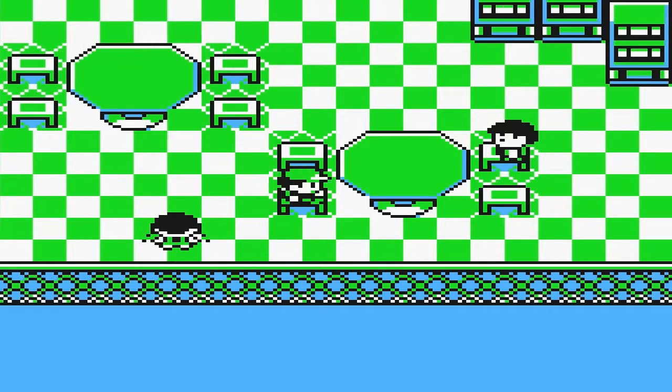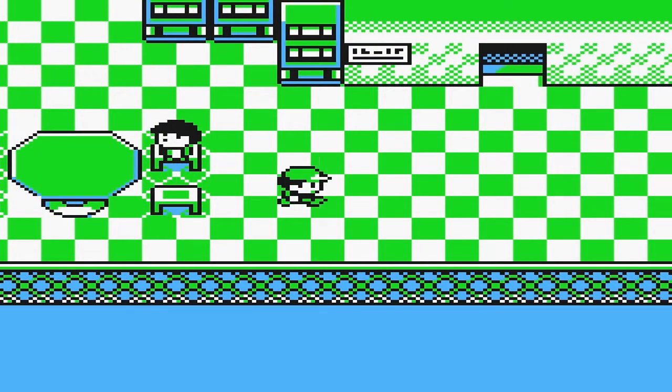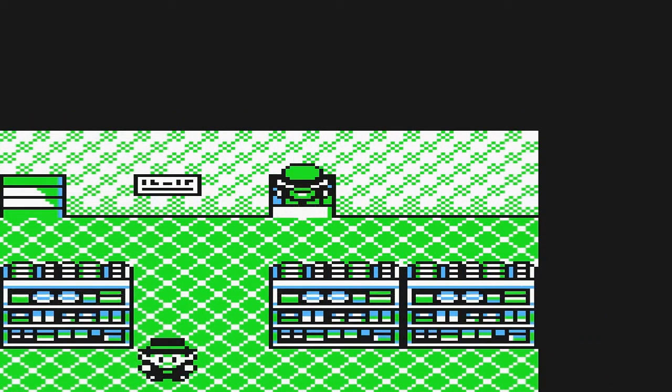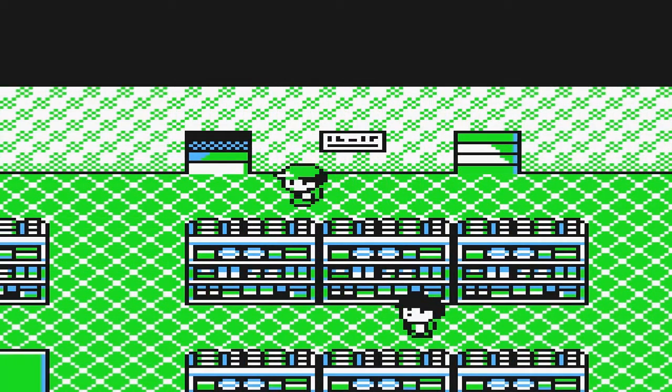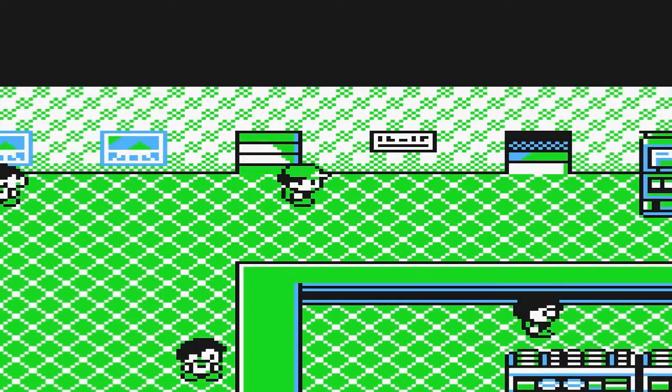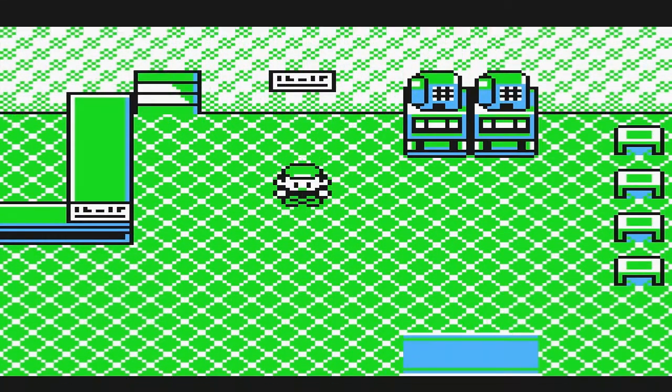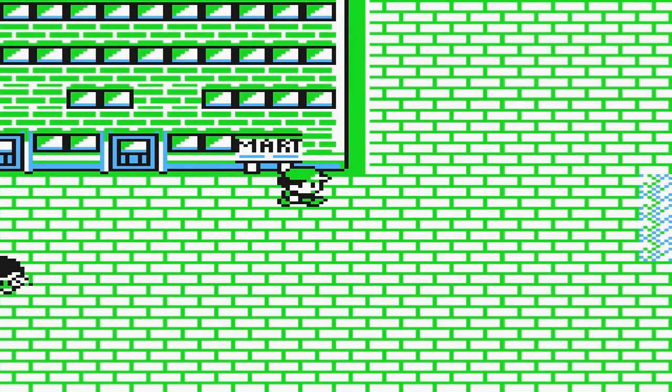Tri Attack can be given to Pokemon like Wigglytuff, Clefairy, Porygon, and I think Hypno and Alakazam as well. But it's Normal type so it's considered physical, so it's not very good in Generation 1. In fact, it's not really good until Generation 4, really. So avoid it if you want, but it's a cool move nevertheless - it has a chance to paralyze, burn, or freeze the opponent.